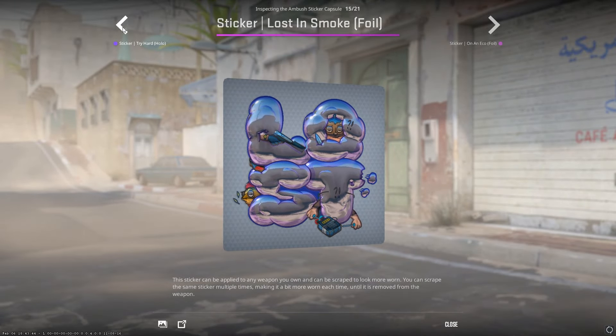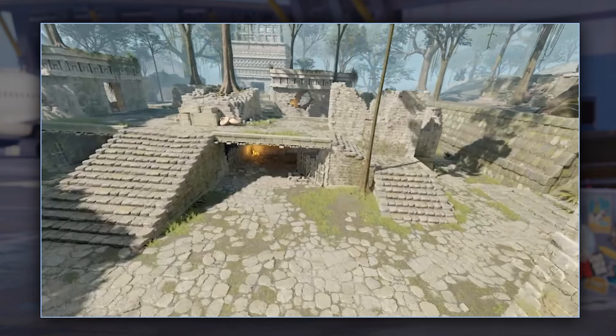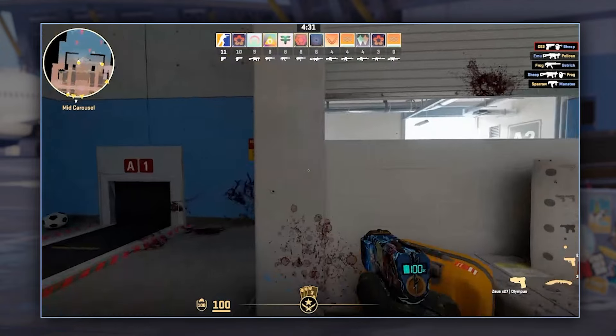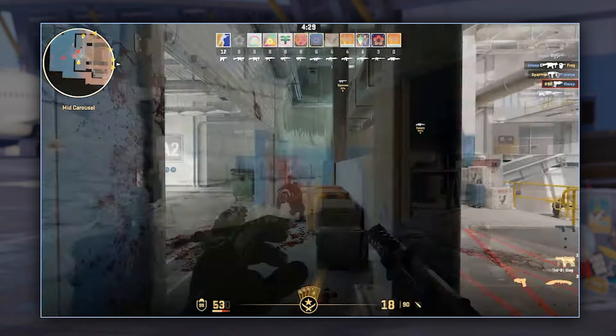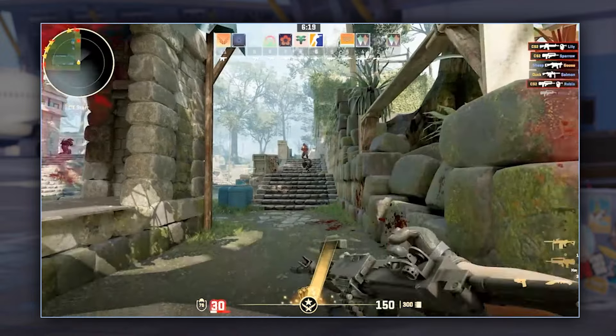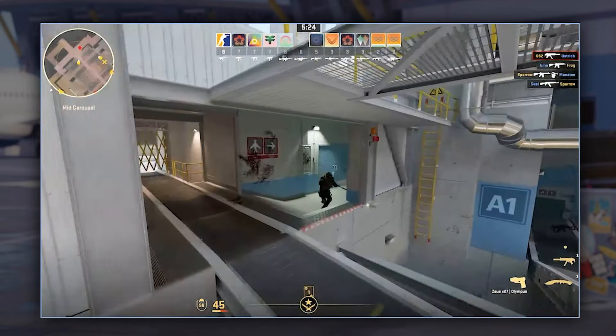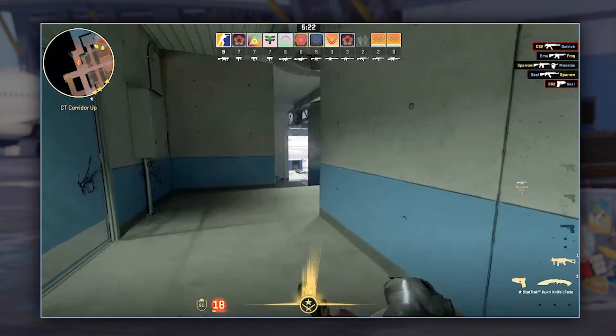Arms Race is back and better than ever with the two returning maps of Baggage and Shoots, now on the Source 2 engine. Not too much has changed in that department, but it's good to see Valve finally being comfortable to reintroduce some of that stuff from CSGO and that the maps are looking good. Hopefully Danger Zone is going to make a return soon as well — though we know 'soon' in Valve time doesn't really mean soon.